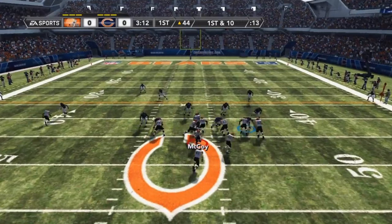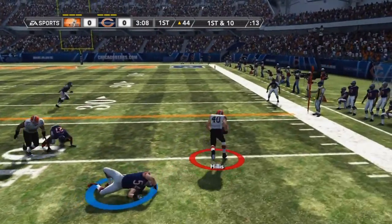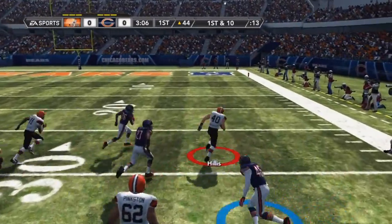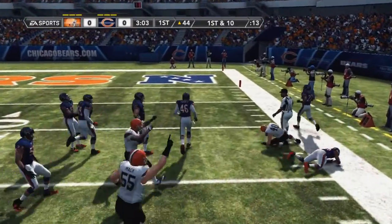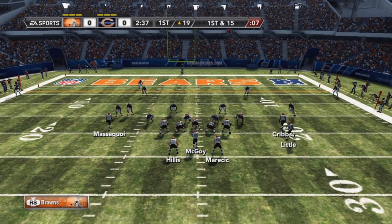Josh Cribs gets a nice little reception and I get a nice little motion run. Payton Hillis is too much of a beast — breaks the tackle, spin move, gets tackled around the 14 yard line. Yeah, 14 — three rushes, 36 yards. Nice little motion play right here.